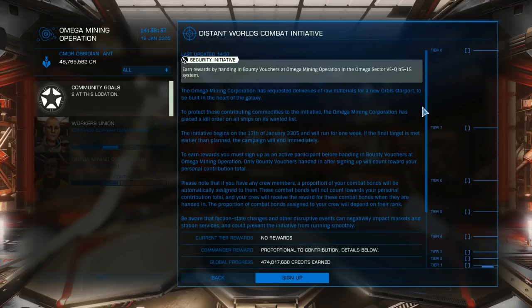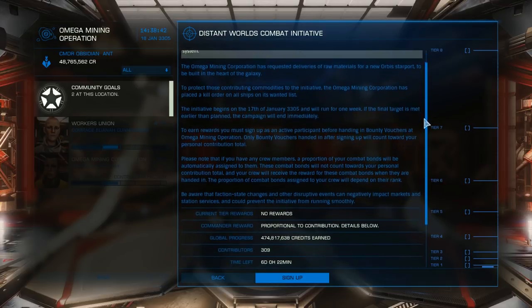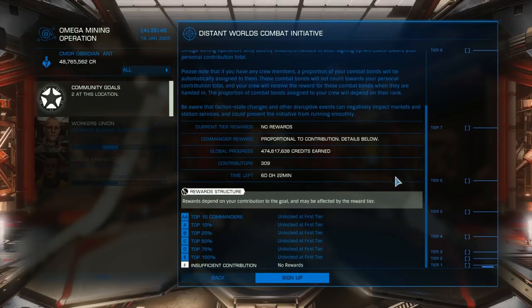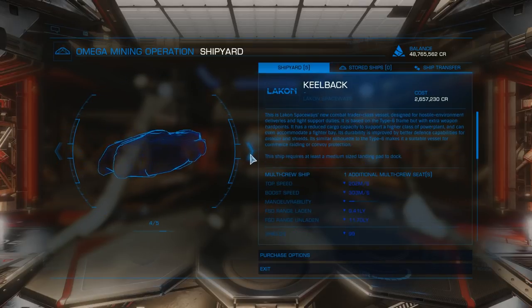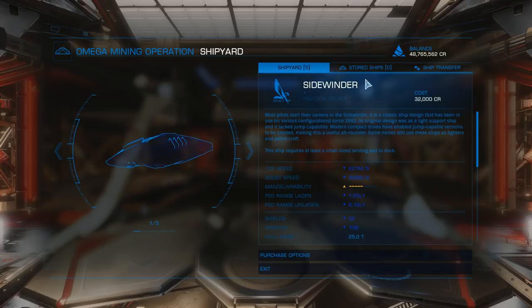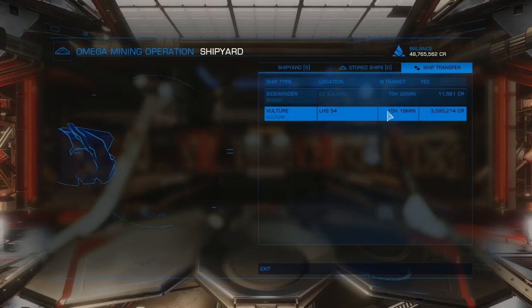Also out here is a bounty hunting community goal, and this one so far has far fewer participants, but that is most likely because most people have come out here with exploration ships rather than combat ships. However, the good news is that this station now has a shipyard — it didn't previously, but it has been upgraded. The downside is that there's not a wide selection of ships here, especially not combat ships, but if you do have other ships available, you can transfer them in at a fairly high price.